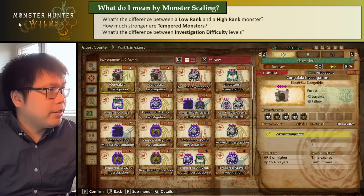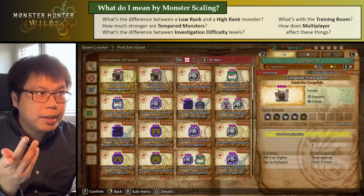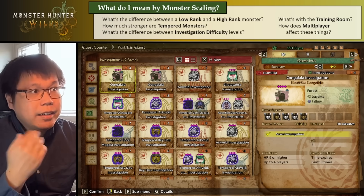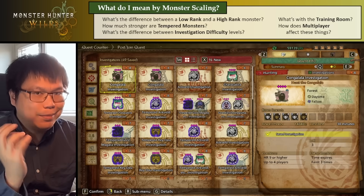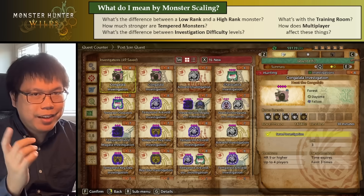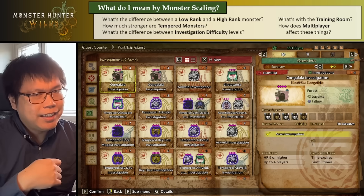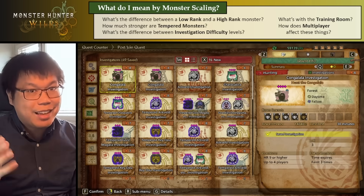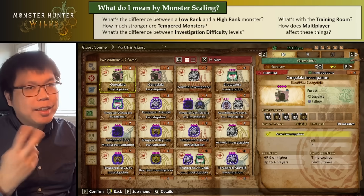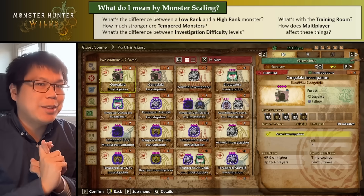We're going to answer some other related questions as well. So if you go in the training room, you might see you can change the training dummy's stats from 1-star up to 7-stars. What do those things mean? And how does multiplayer affect monster scaling? To find the answer to these questions, I've done two different things. I've looked at the data lines for the game, available on Kiriniko. This is what I would call theory — I'm just looking at what things should be like. Secondly, I did experiments — I tested a lot of the different numbers on the training dummy and actual hunts.